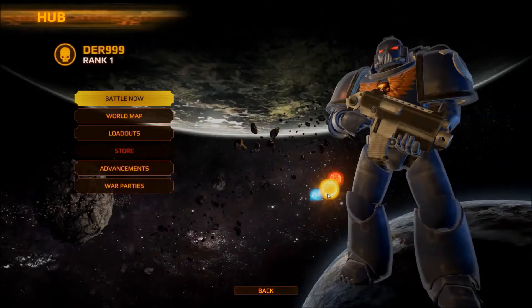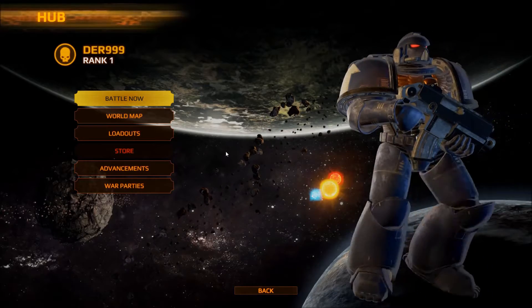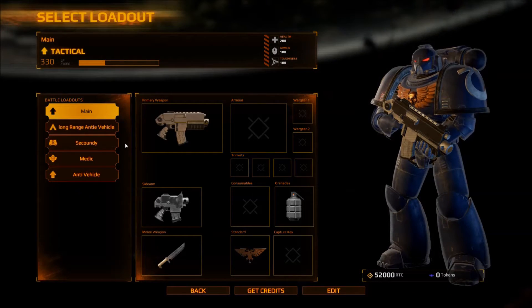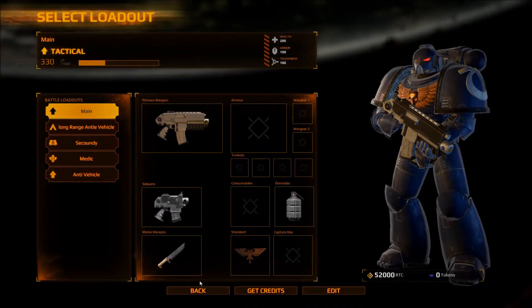Recruit — walks around now, you could do that before anyway. Well, map loadouts. Now there's character progression, as you can see. What in the world is in my hands? Credits, RTC tokens — yes, this is from logging in as a founder's backer to get this. I don't know what that is.